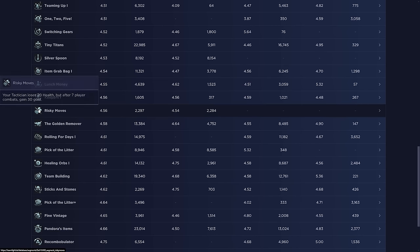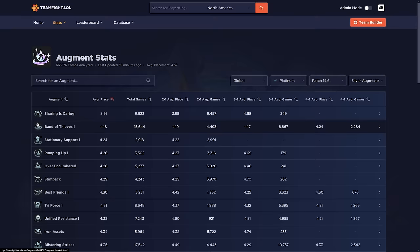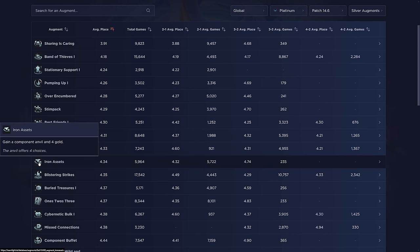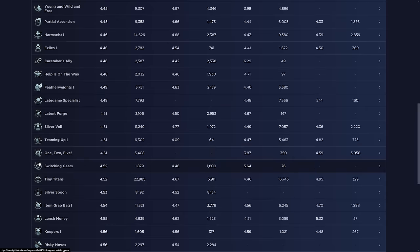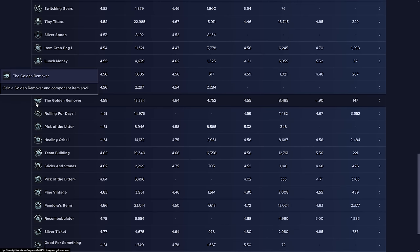Golden Remover gives a golden remover and a component item anvil — similar to Iron Assets (component anvil and four gold) but definitely worse. I'd rather have four gold in the early game than an item remover. I don't really value item removers that much — the worst case when you don't have one is just selling the unit. Having perfect items is a bit overrated in TFT.